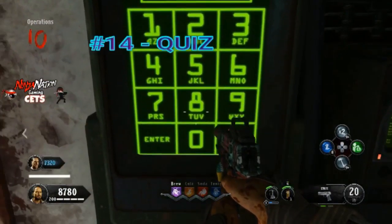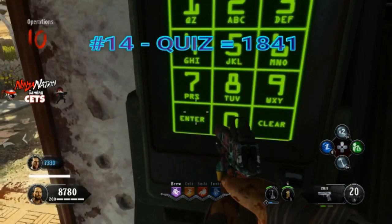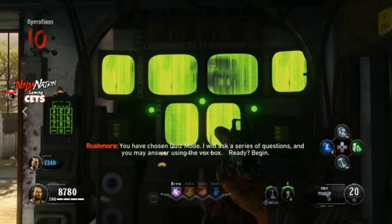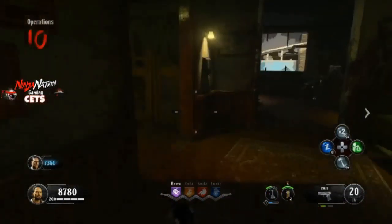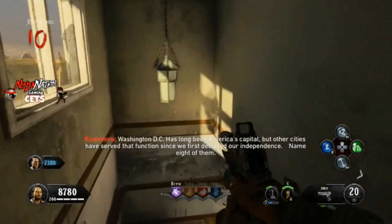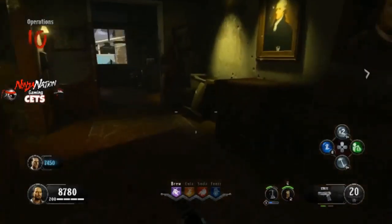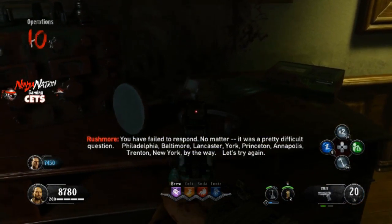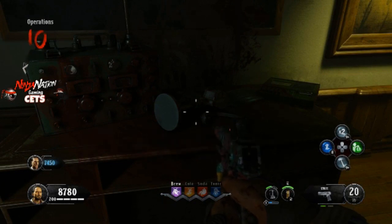Now we're on to the next secret code — this is number 14, and this one is QUIZ. This one is a mystery to us still. We know that Rushmore starts to quiz us, but during his dialogue he also says that we can answer him using one of the Vox boxes — so we don't know how to answer him, and he keeps telling us that we're not answering. We've been looking around for these radios, maybe upstairs, maybe to the left of the machine. So I do suggest some of you fool around in trying to answer this quiz somehow. He did ask a question about George Washington. If you find something, let me know down in the comments below.